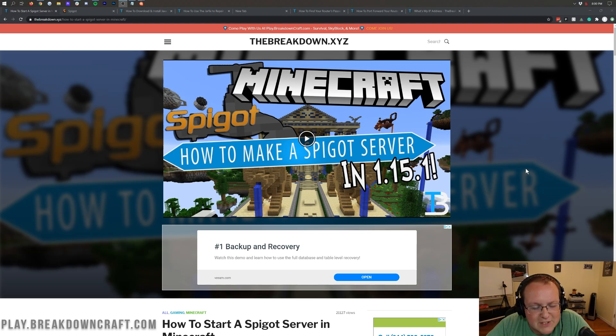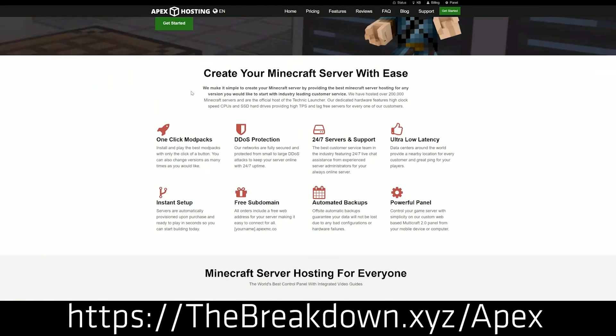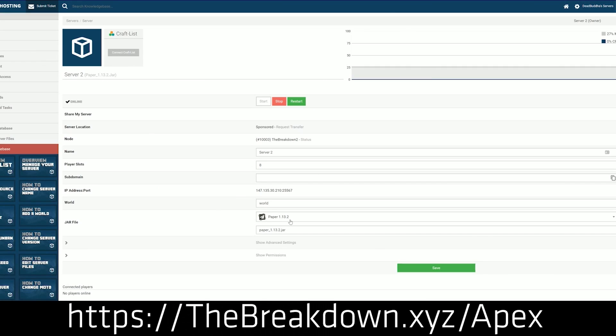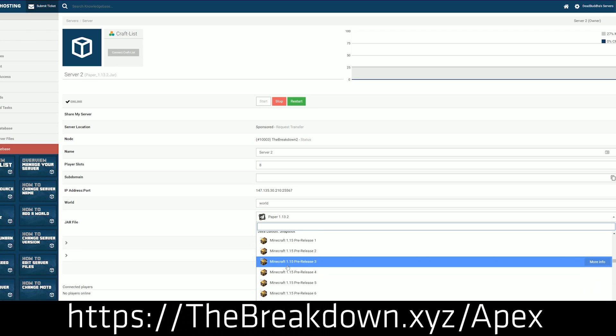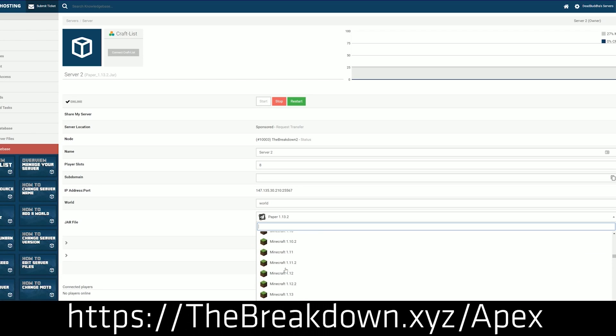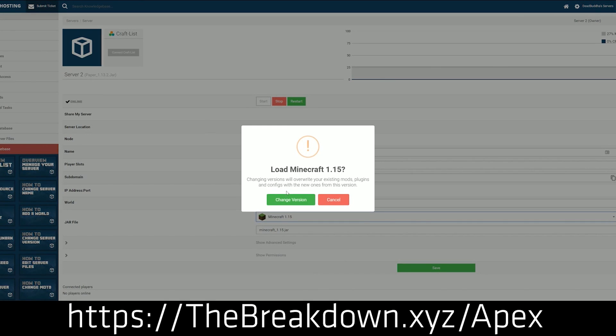Don't worry if that's the case, because we have a solution — Apex Minecraft Hosting. Go to the first link down below, thebreakdown.xyz/Apex, to get an incredible Minecraft server that isn't hosted on your own computer. It's hosted on Apex's hardware, so all you do is get an IP and join. You can keep it private for friends and family, or make it public. If you want thousands of people to join, you need to do it with someone like Apex — they're DDoS protected and offer 24/7 support.